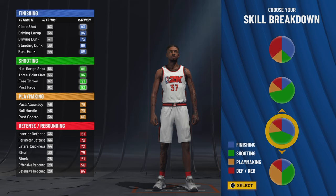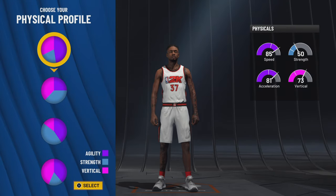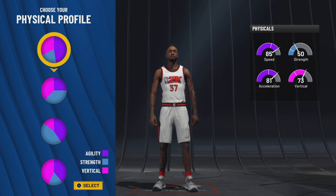You want to go with this pie chart right here — this is one of the most slept-on pie charts in the game. A lot of people don't acknowledge it or talk about it that often. This is the mostly green with some blue pie chart — another variant of the blue-green but with mostly green.